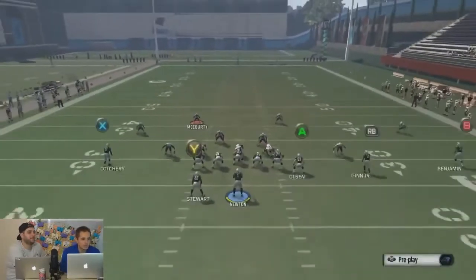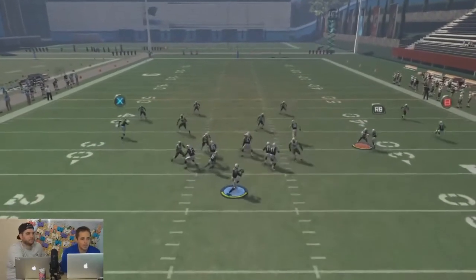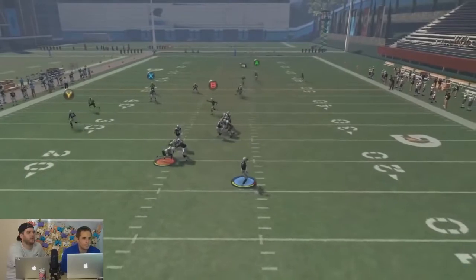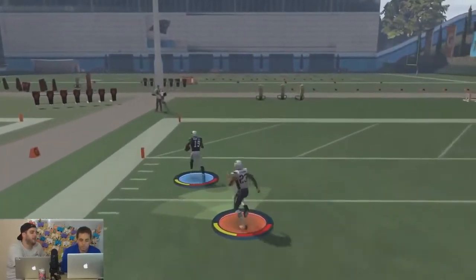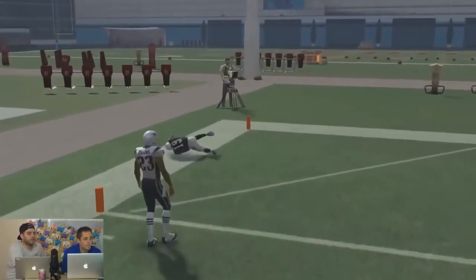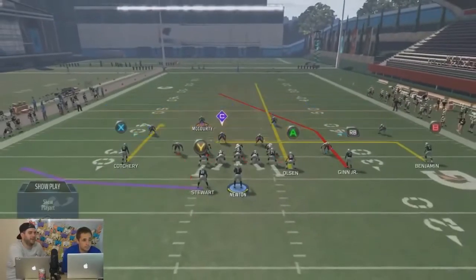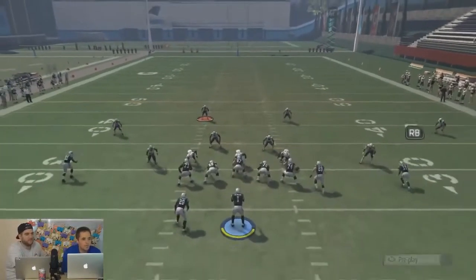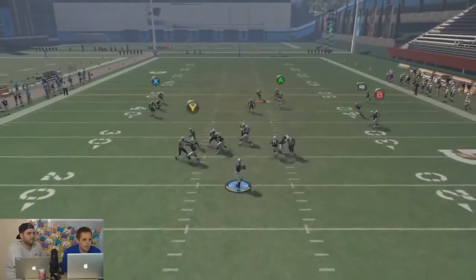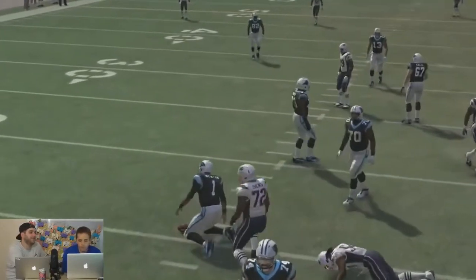We understand we can user it — yes, I can stand in front of Ted Ginn and press RB. But the specific question we're trying to answer is: how do you do it without having to user? How do you get those deep safeties to react? That's why we said go to man-to-man, just play Cover 2 Man. The other thing I would do is just user it — run back and user it. Recognize as soon as you see what it is. The other alternative is you know they need time in the pocket — send the blitz.